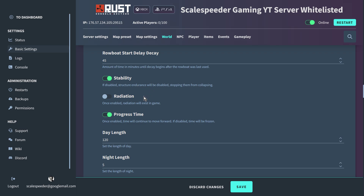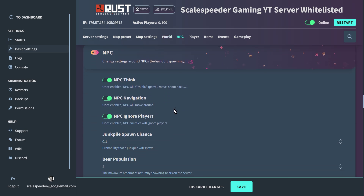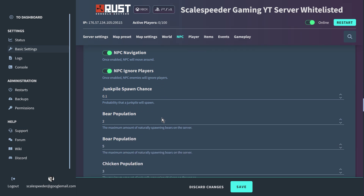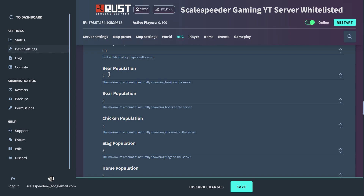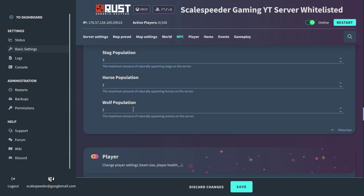Radiation can be turned off, so when you visit some of these places — like the big satellite dish that normally has a load of radiation — you'd usually have to have crafted or found a radiation suit first, but you can turn that off if you want. You can turn time off, and you can change the length of day and night. For NPCs: on things like the monuments, the oil rig, and by piles of resources, you get scientists and NPCs that will attack and shoot at you, but you can turn them off or get them to just ignore players so they're there populating the world but won't attack. You can change spawn chances for junk piles, increase the number of bears for more challenge, increase boars, chickens, stags, horses — you can jump on horses and tame them — and wolves, who will come after you. You can change all this stuff and it's fantastic, really easy, just clicking on settings.